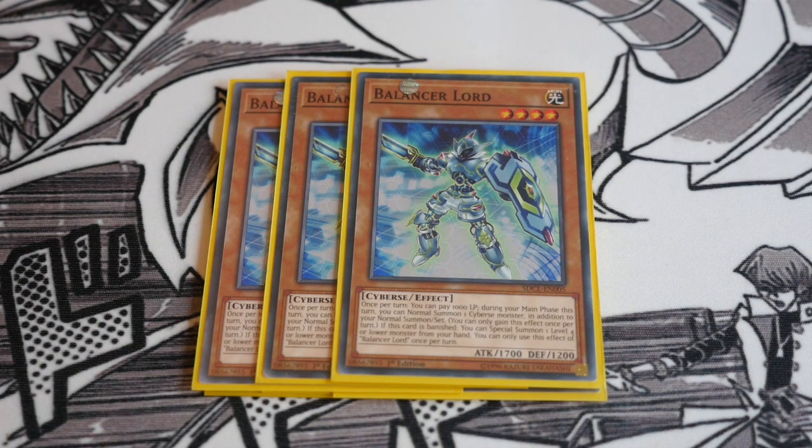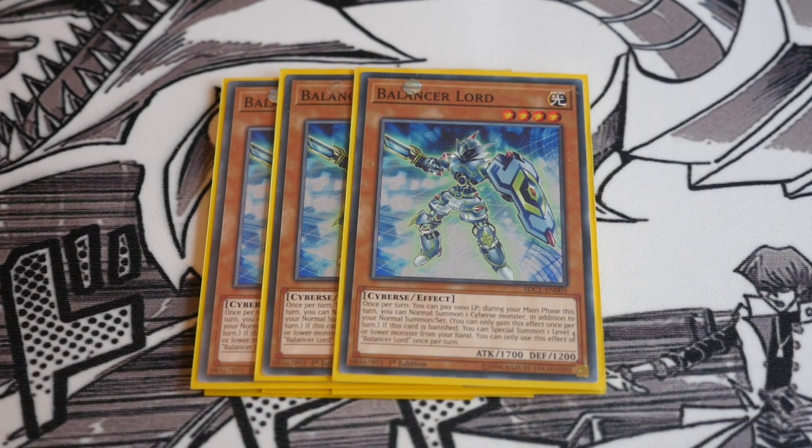Triple Balancer Lord. You pay a thousand life points and in your main phase you get to gain an additional normal summon of a Psyverse monster. If you don't want to play this card, you can play the Brilliant Fusion engine, but remember if you open with Brilliant Fusion and use his effect as well, you don't get two additional normal summons — you can only gain one additional normal summon per turn, the same rule we had with World Chalice and the Guard Dragon. And then if this card is banished, you special summon one level four or lower monster from your hand, once per turn.